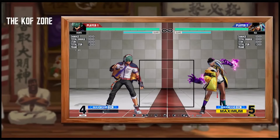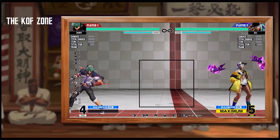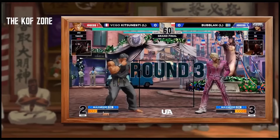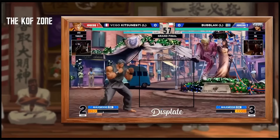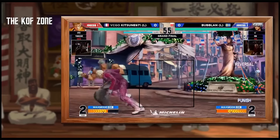In my last video, I mentioned something that is critical to KOF's neutral, which is the KOF zone. I'll leave the link in the description below if you want to watch it. In short, the KOF zone is an imaginary box that stays in the middle of the screen, where reactions are harder and the classic KOF triangle happens — standing attacks beat hops, hops beat low attacks, and low attacks beat standing attacks.